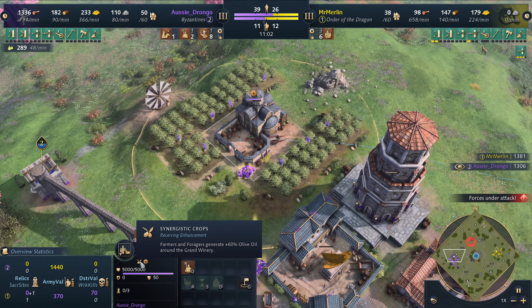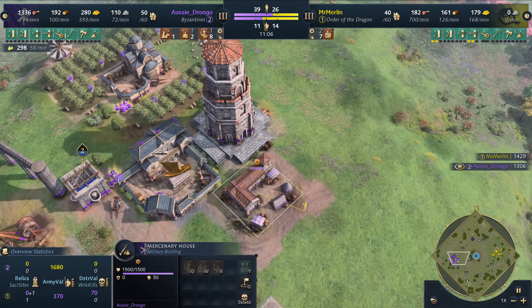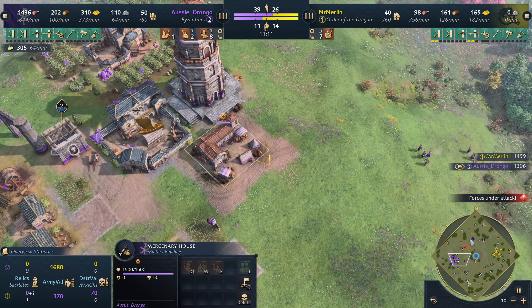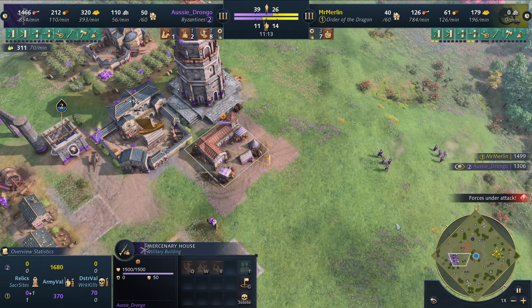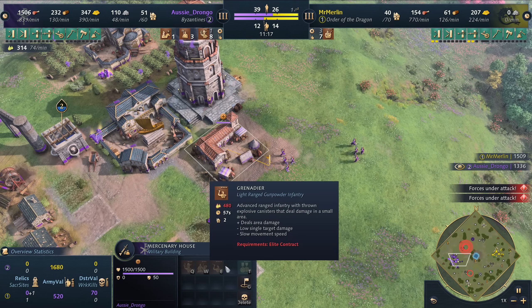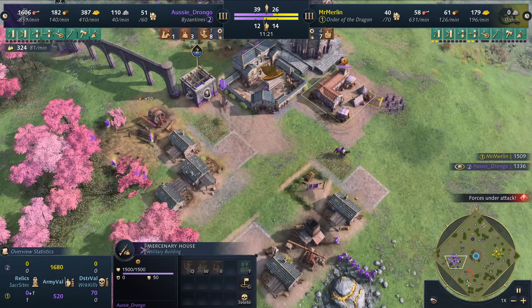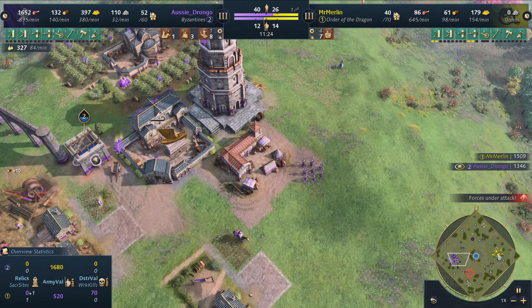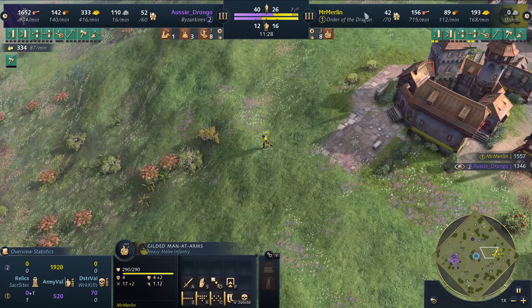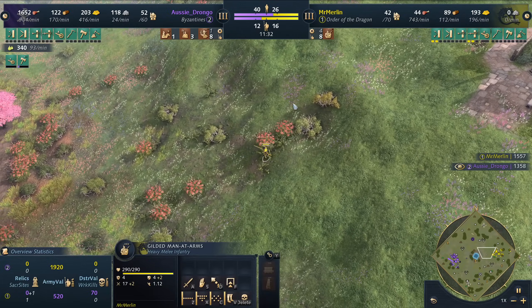He's stacking relics up. I have a feeling, knowing Drongo — he's been playing a lot of Ottomans, a lot of fast Imperial — I think he's going to go to Age 4 and spam out Grenadiers. It kind of seems like his play style right now. Going out and grabbing those relics — maybe the HRE slash Order of the Dragon have finally met their match as far as relic gathering goes.